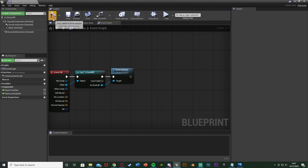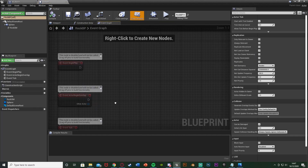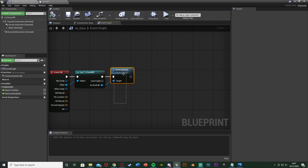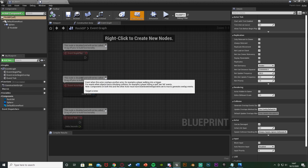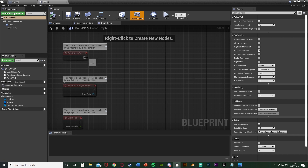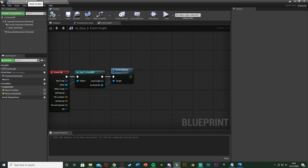We should also destroy the rock if it misses, otherwise rocks will accumulate and hurt performance. We could add a delay off Event Begin Play to destroy it, but actually we'll come back to that later when we add the pickup mechanic. For now, go back to the AI stun blueprint.